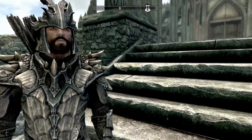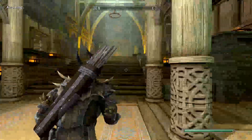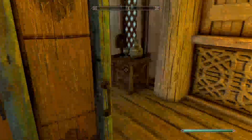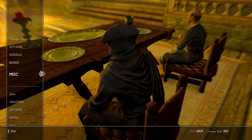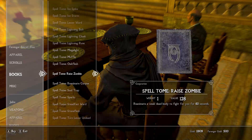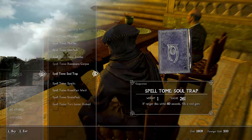Before we get into the guide, there's one thing you'll need before you can get conjuration to 100. You need to come up to Dragonsreach and buy a spell from Farengar. Find him — he's in his farm area — and talk to him. Ask what he's got for sale, go to Books, and find Soul Trap. It's 261 gold, which you should be able to get very easily at the beginning of the game.